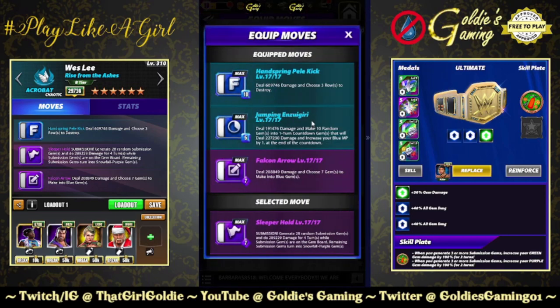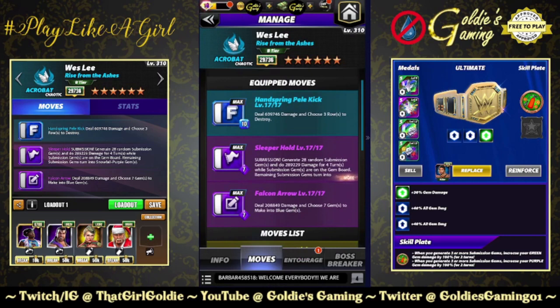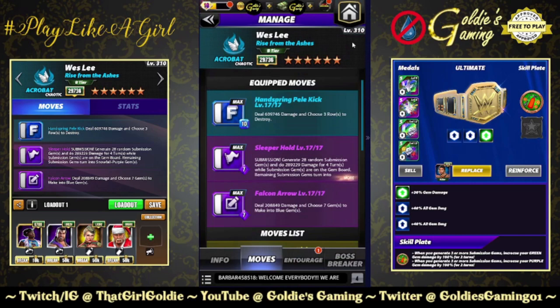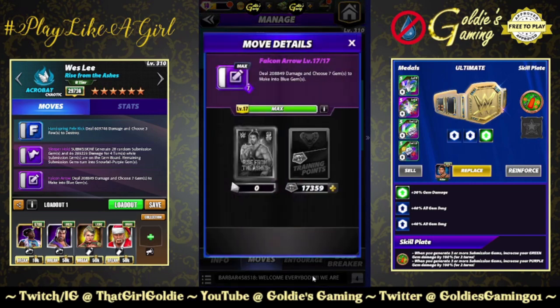The first build I'll show is available at three-star: it's the finisher and double purple. The finisher — the Cardiac Kick, they're calling it the Handspring Pelle Kick — is 10 MP, deals 609-746 damage, and you choose three rows to destroy. Purple one is the Sleeper Hold: 7 MP submission, generates 28 random submission gems, does 289-229 damage for four turns.